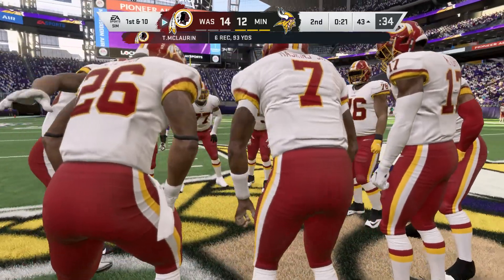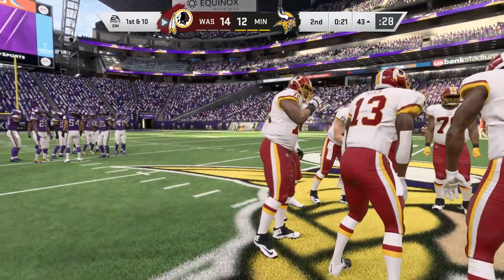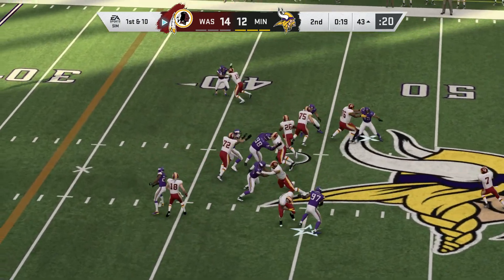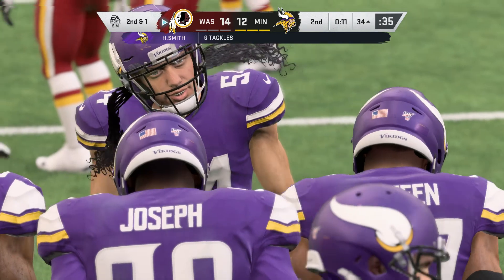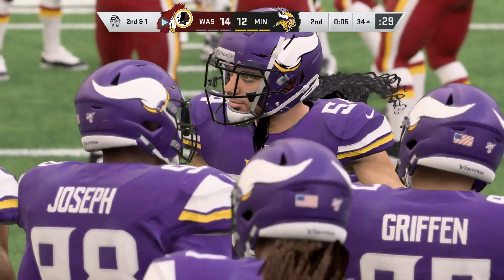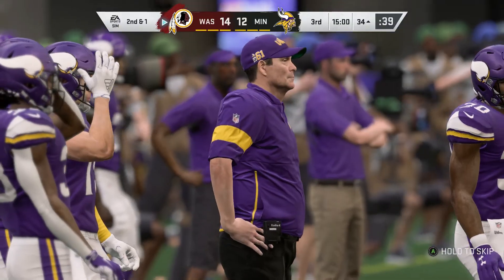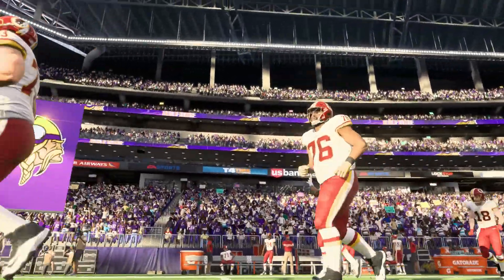The big play gets them across midfield now for first and ten. A tenth carry now for Peterson — this will leave him a yard short, a nice pickup of nine yards on first down. Harrison Smith on the tackle. Nine yards brings up second and one at the 34-yard line. We have reached halftime here in a tight two-point contest. We'll send you down to Orlando to check in with Jonathan Coachman for our EA Sports Halftime Report.